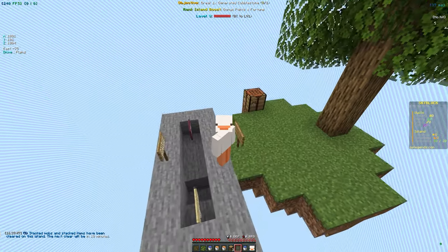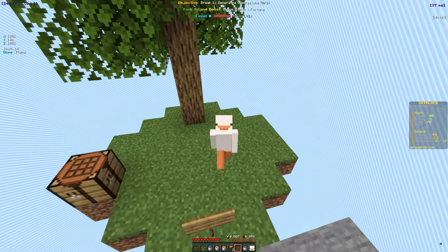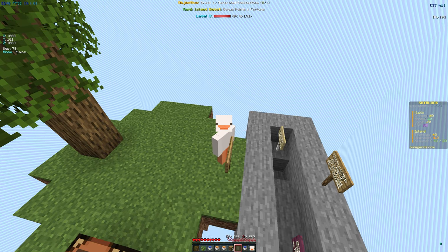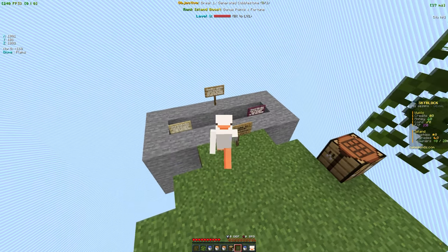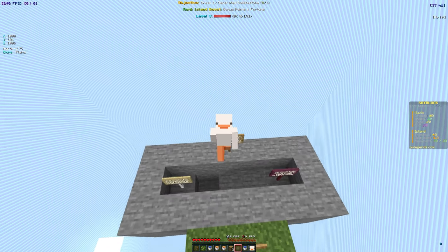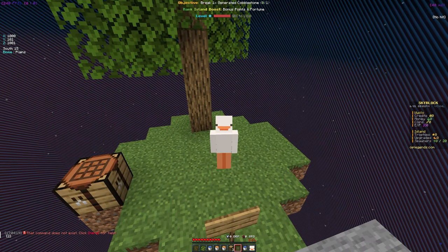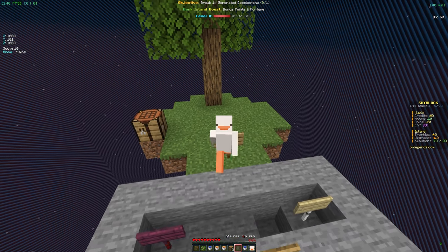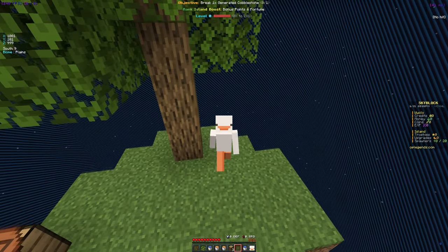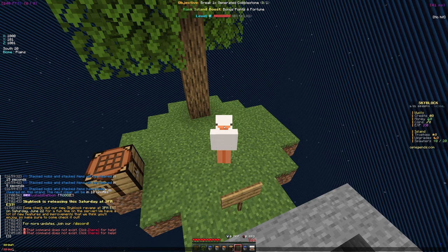If you look at the top of your screen it shows your current quest, and it also gives you a rank island boost with bonus points and fortune. I'm not entirely sure how you get a higher boost yet. It also tells you your level — I'm currently level zero since I haven't grinded yet. I'm going to go hard once it actually releases. You also have to unlock better crops and saplings by grinding, and I think you get different quests as you go. Basically you get better saplings, crops, and grinding stuff from having a higher player level.